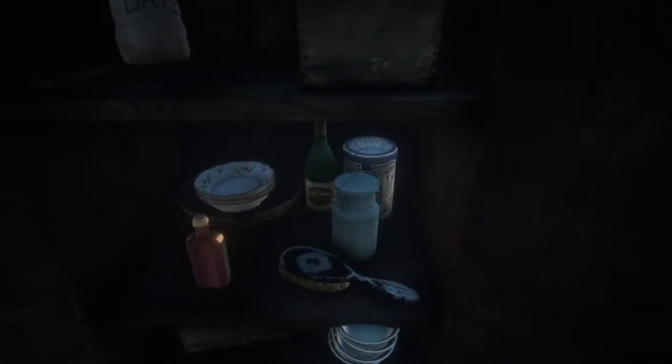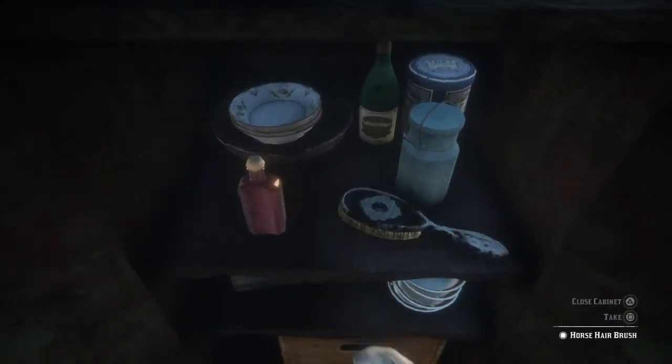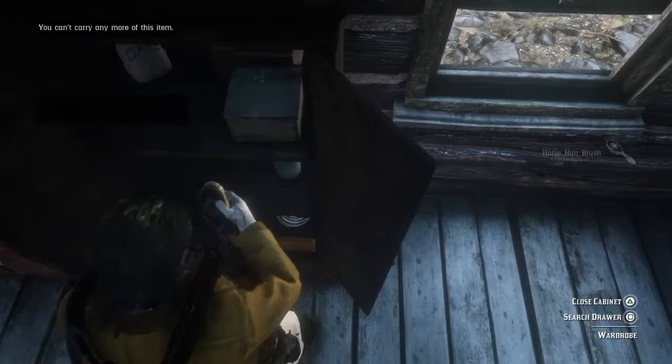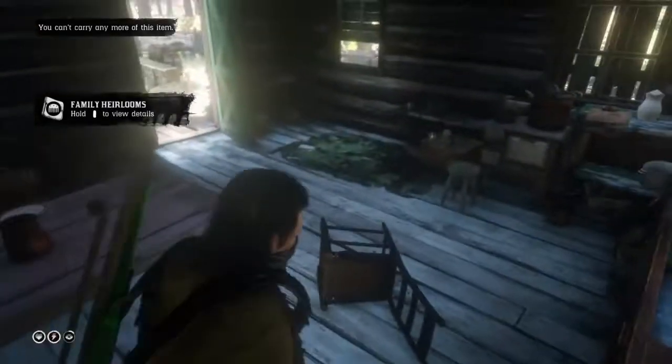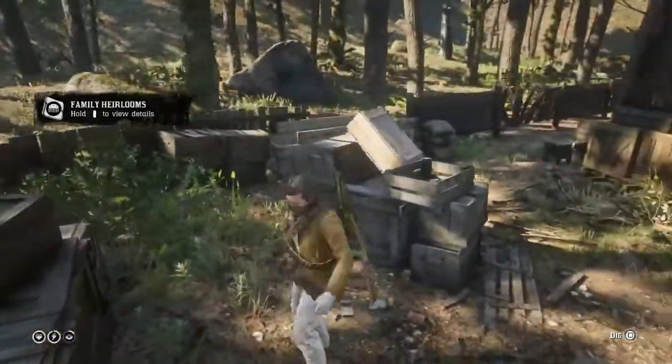A quick disclaimer: you do not make money from this exact spot alone. You have to have the Collector role in order to multiply and duplicate all three of these items, then go sell them to Madame Nazar for three times the amount they are originally worth. Multiply that by as many times as you do this — just imagine the potential money you can make.